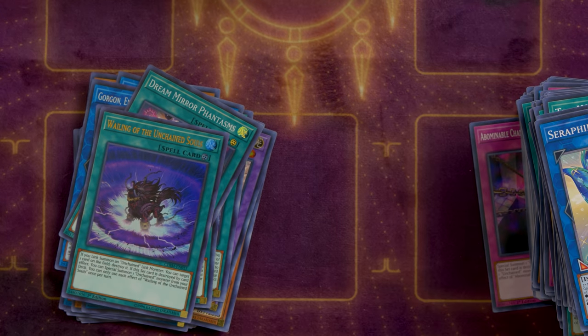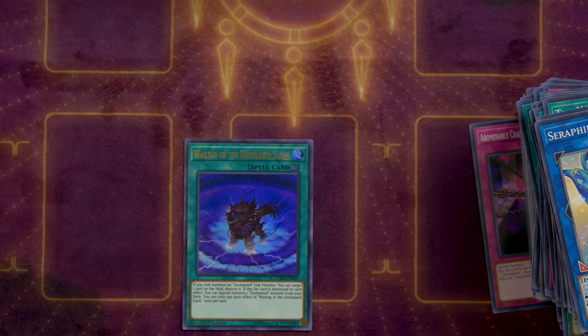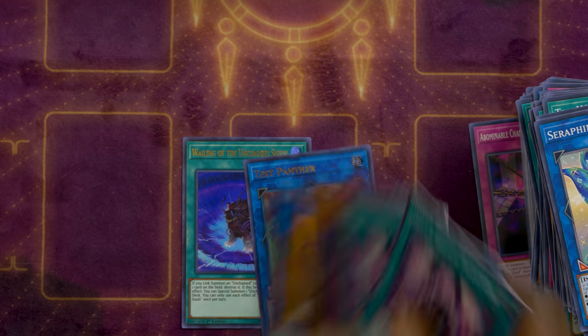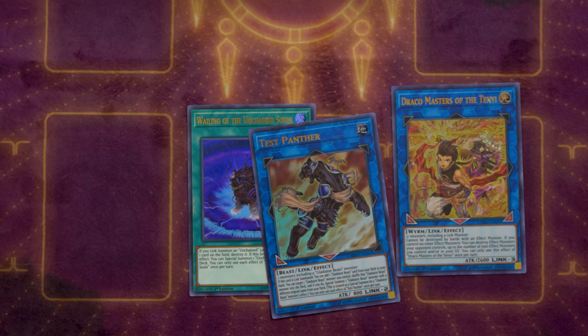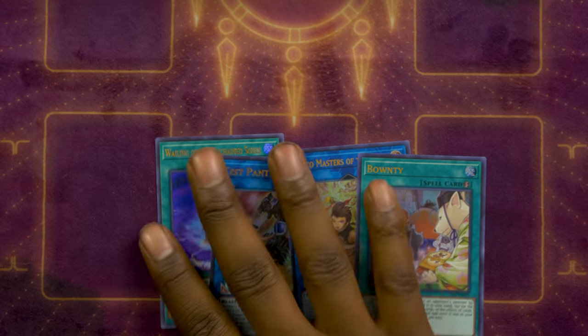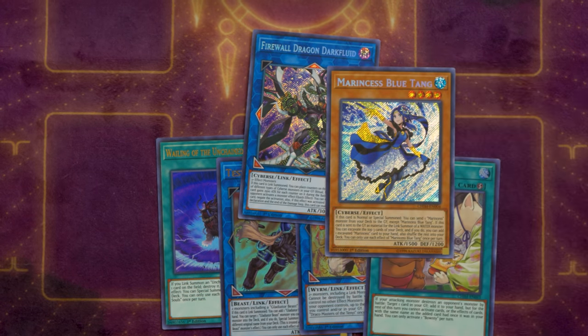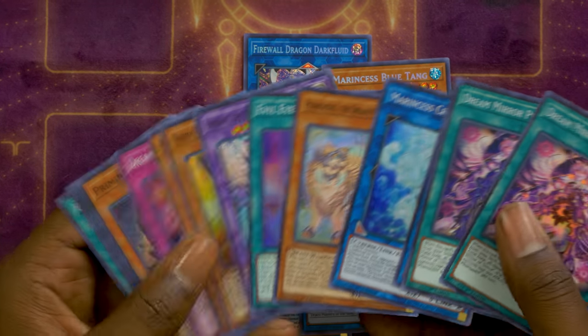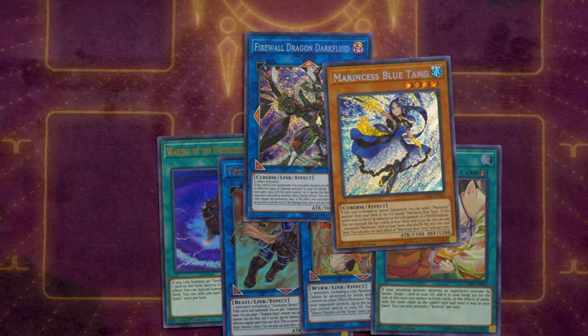Thank you guys so much for watching. Going over our pulls — for Ultra Rares we got Test Panther, Wailing, Draco Masters of Tenye, and Bounty. For the Secrets, we got Firewall Dark Fluid Dragon and Marine Cess Blue Tang. For Supers, we got quite a few since you get at least one every pack. Thank you guys again so much for watching — I'll catch you in the next video, possibly later today, for that Marine Cess deck profile.